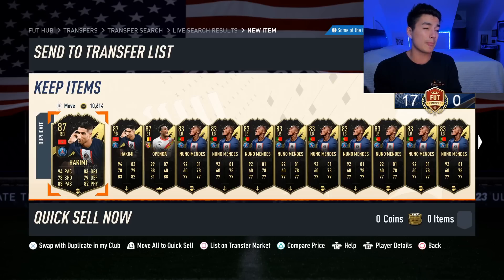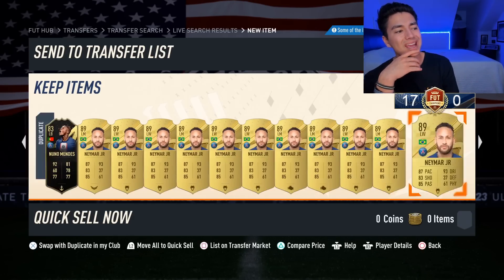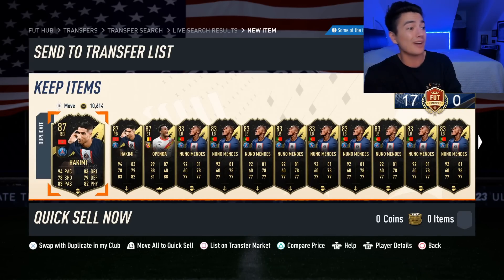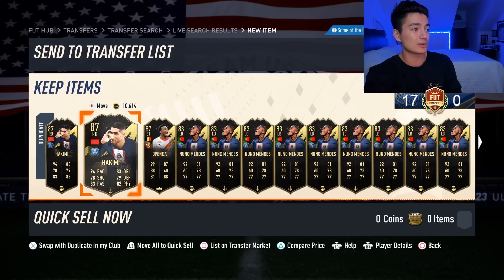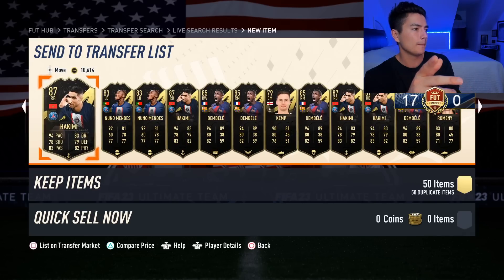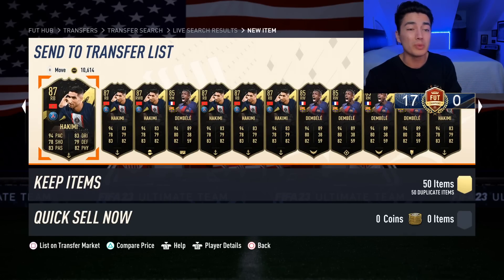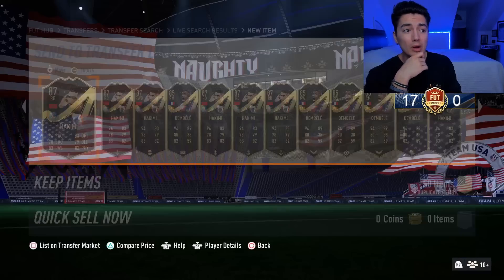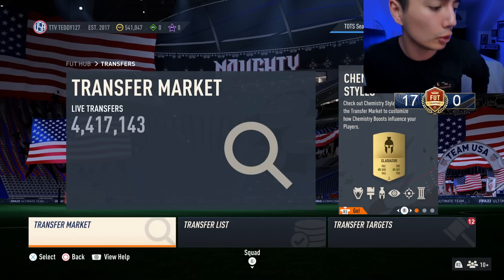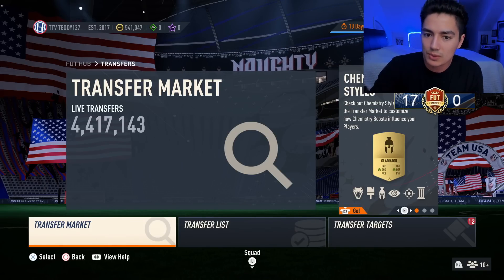The two Ligue 1 investments I've spent the most on are gold Neymar and TOTW Hakimi. TOTW Hakimi is almost 80k per card and I have quite a few — probably almost 2 million coins worth. I think I have around 3 million in gold Neymar as well. That's my Ligue 1 Investment summary.